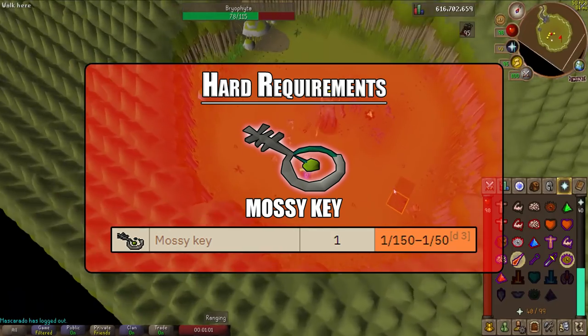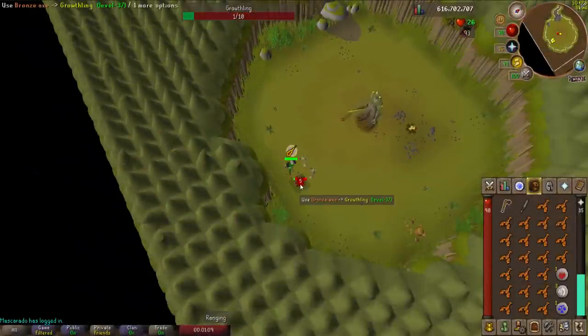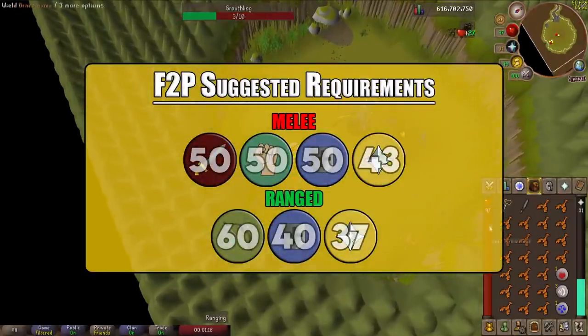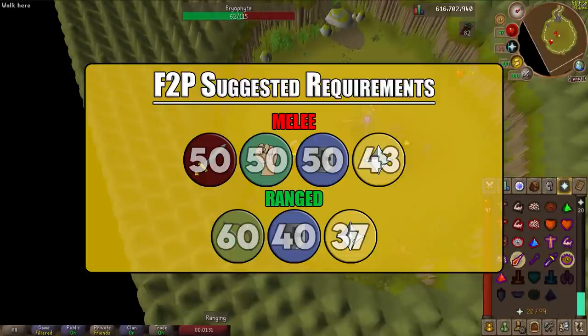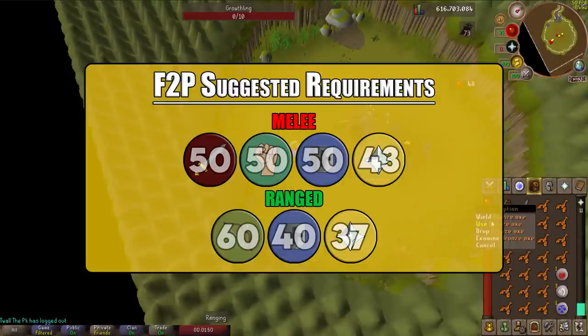For free-to-play suggested requirements, I've split this into melee and ranged. For melee, I suggest attack, strength, and defense of at least 50, plus 43 prayer for Protect from Melee since you'll need to get close. For ranged, I suggest level 60 ranged, level 40 defense for green dragonhide armor, and only 37 prayer for Protect from Magic, since Bryophyta will never move when you fight from a distance.